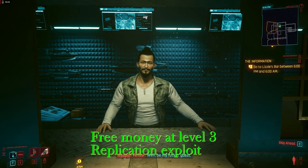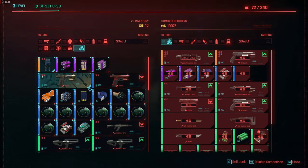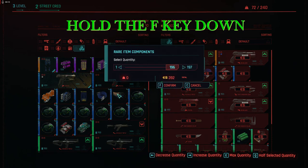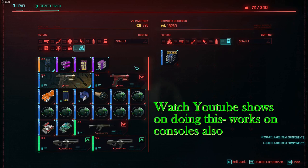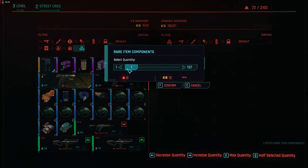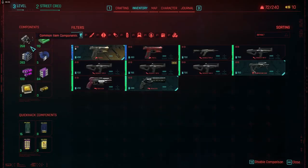Next is the money replication glitch. You can do it at any vendor or Dropbox — it doesn't always work but does most of the time. Take the number, deplete it by one, hold the cursor over the item you're selling, then hit F again to sell. When it gets the buyback option, you can buy it back twice, getting almost double the components. The vendor goes back to having the same money and you go back to the same money, except you now have double the supplies to sell.